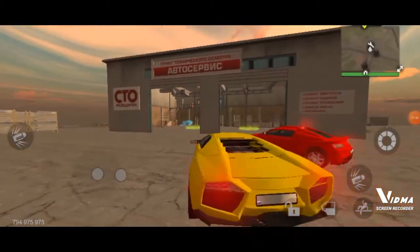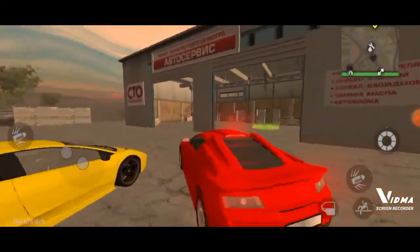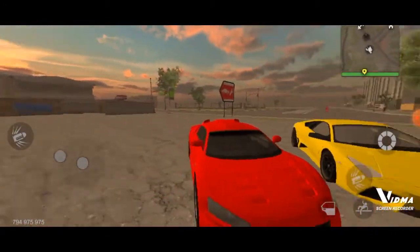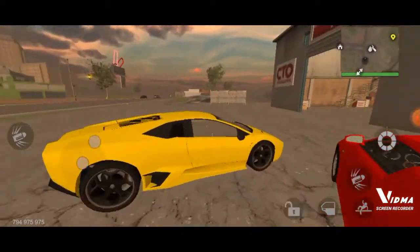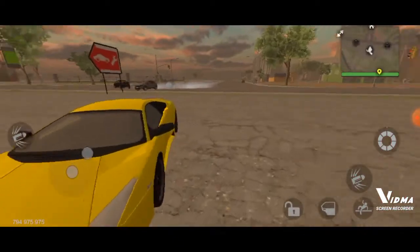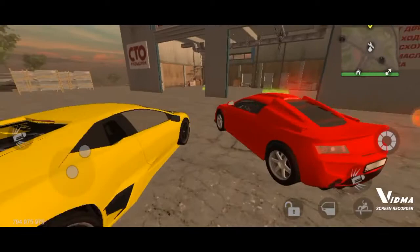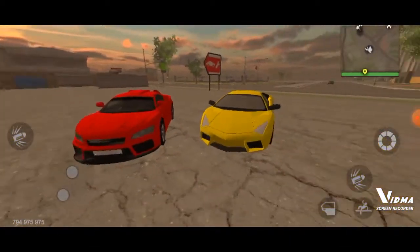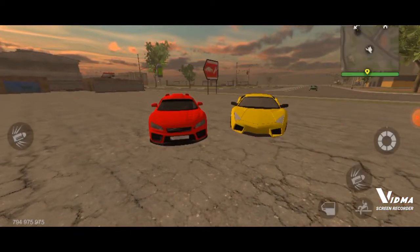Here are the two top cars that made it. Second place, we got the Audi R8 — nice looking bunch of cars. First place, we got our Lambo Aventador. Alright, that was a nice looking group. Thank you guys for watching. See you next time. Bye.